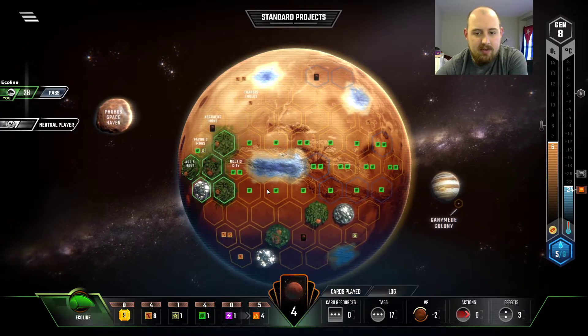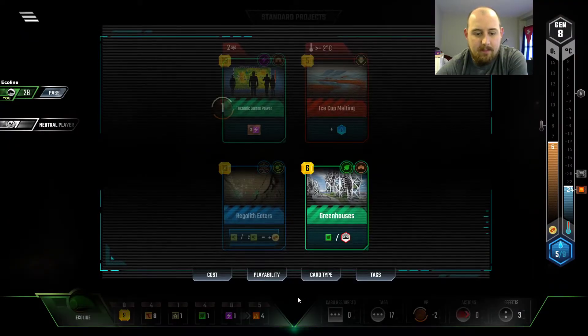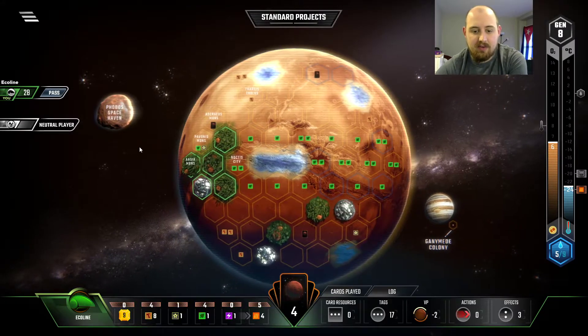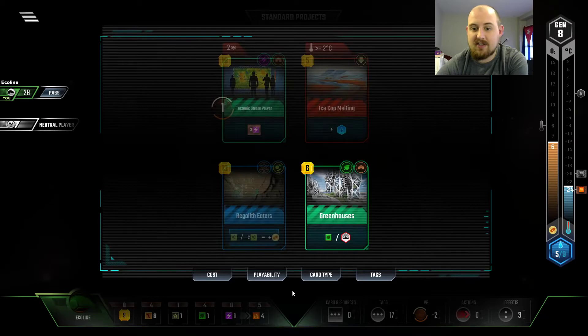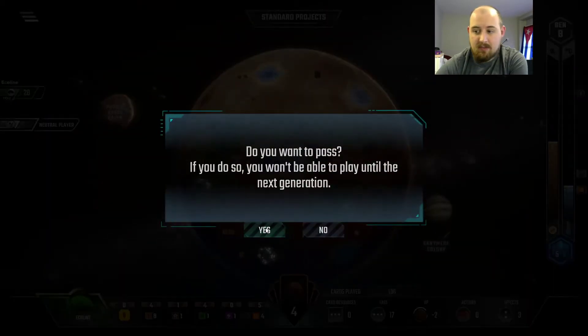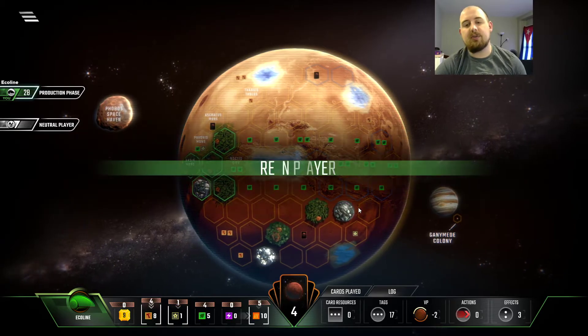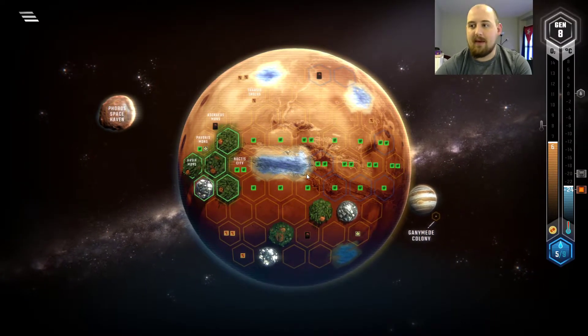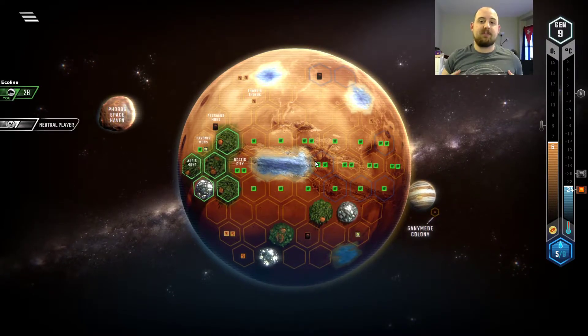And then we'll put a greener here. I really want to go over the top instead of going down the bottom. We don't need greenhouses this turn, because it doesn't give us enough. We have 3 — 3 is not enough to get to 7. We have $9. Pretty meh. We have an ocean in hand and a free ocean, so we're only looking for 2 more.